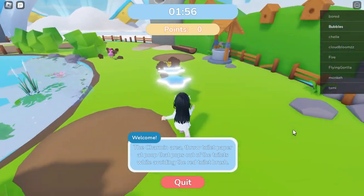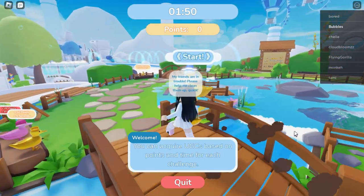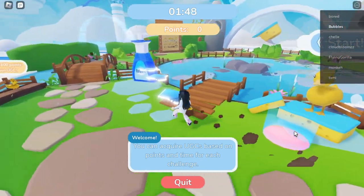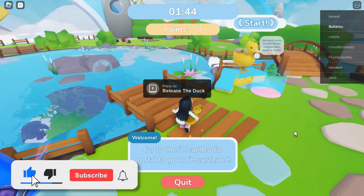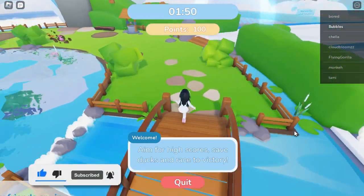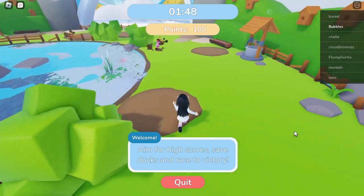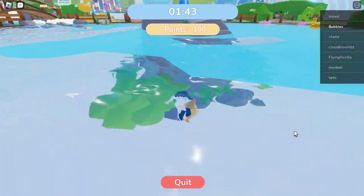You need to go over to this side of the map and collect these little ducks. They are originally a little dirty, so you need to clean them. Come over to this soap area right here and clean the ducks, and then once it's done you have to release them in the little lake over here. Some of the ducks will give you points and some will give you extra time.